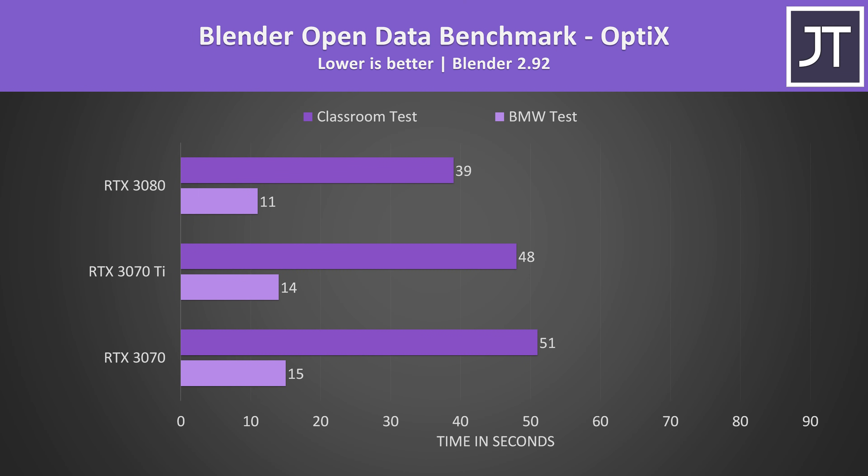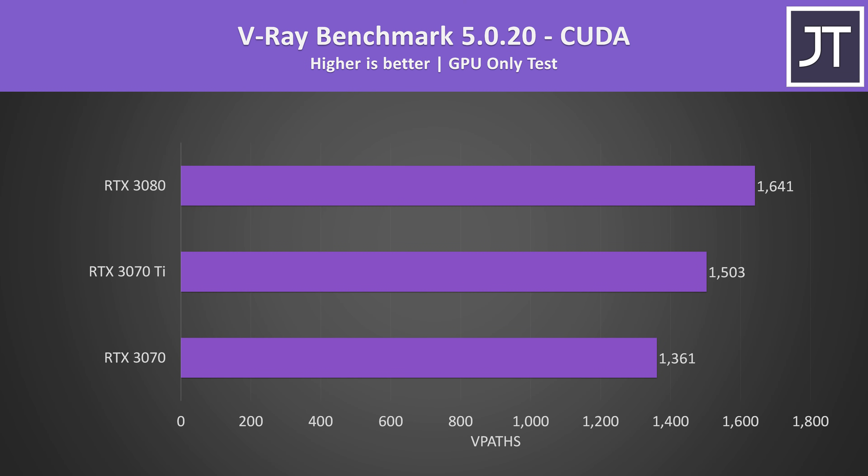In Blender using OptiX, which uses ray tracing to accelerate the workload, the 3070 Ti is now faster than the 3070, though the difference versus the 3080 is still bigger. V-Ray was also tested using CUDA, and the differences between the 3070 and 3070 Ti were bigger here, with the Ti scoring 10% higher than the non-Ti, while the 3080 was around 9% ahead of the 3070 Ti.